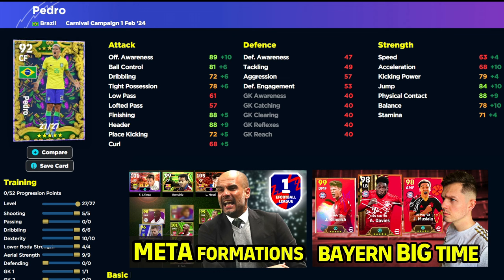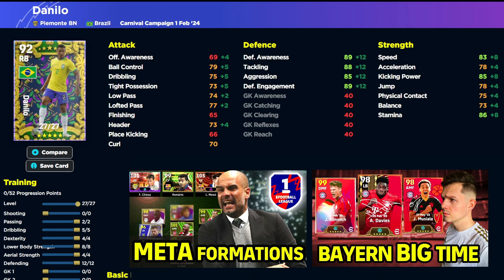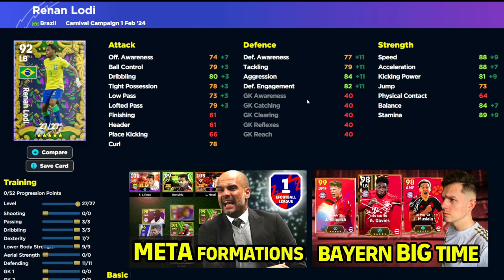We also have the training guides — feel free to pause at any stage. We've got Pedro there first up. We're also going to cover Neymar in this. You will get Neymar in the inbox simply from logging in — you don't have to do any tour events; it will just be in the inbox. This Danilo is quite decent: three stats in defense over 90 with the manager boost, speed 85, stamina 88, acceleration 80. And Lodi is not too bad either — speed, acceleration, and stamina all into the 90s.